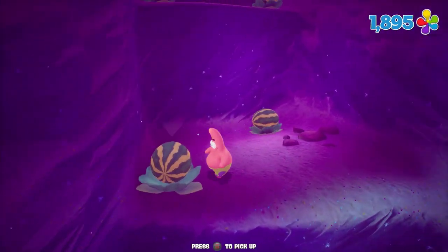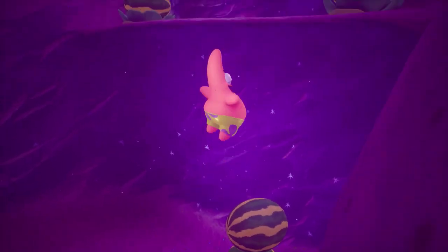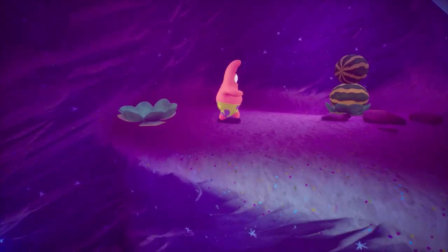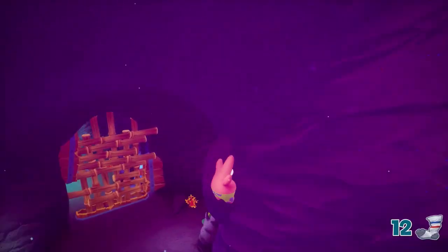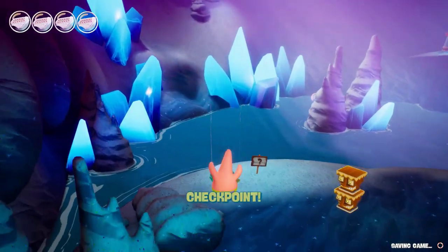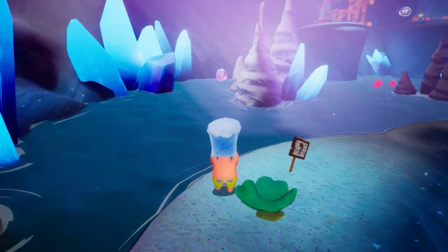The 12th sock is located in the middle of the Jellyfish Caves, where you have to throw the watermelons and stack them on top of each other to reach the next cliff. Once you reach the middle cliff, turn around and you'll see a sock behind you — just jump to it. Once you've gone down the slide in Jellyfish Caves, throw the ice fruit into the water to reach your next sock.